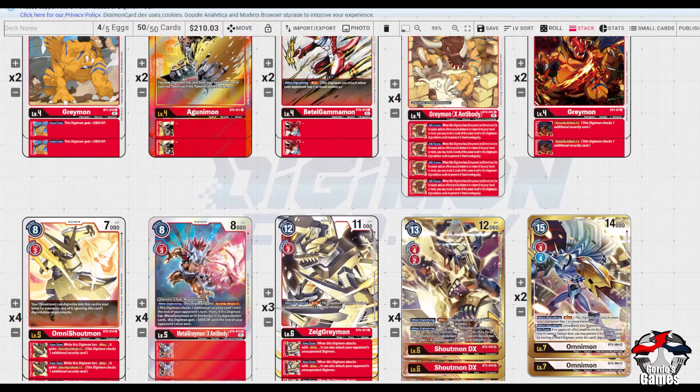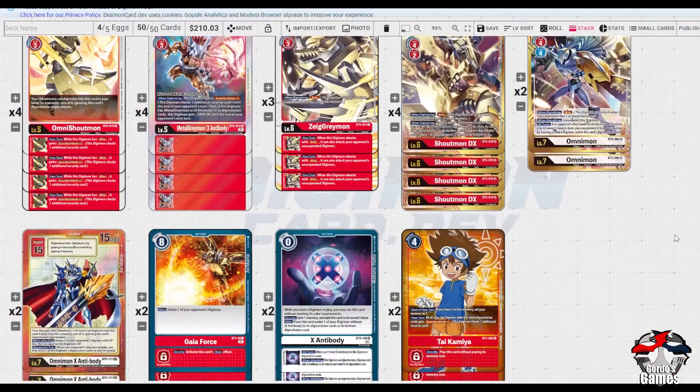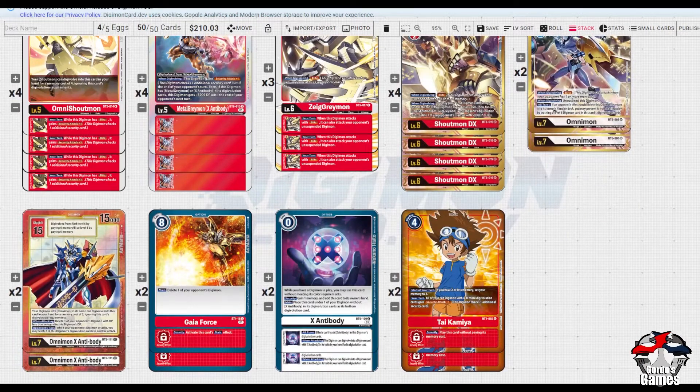Greymon X Ante allows you to ditch both of these if, for instance, you've gone into Shoutmon DX with Shoutmon Zeig Shoutmon on top - if you're not going to Blitz Omni you have multiple ways to protect your Digimon overall. Moving on, we run two X Ante on Omnis.